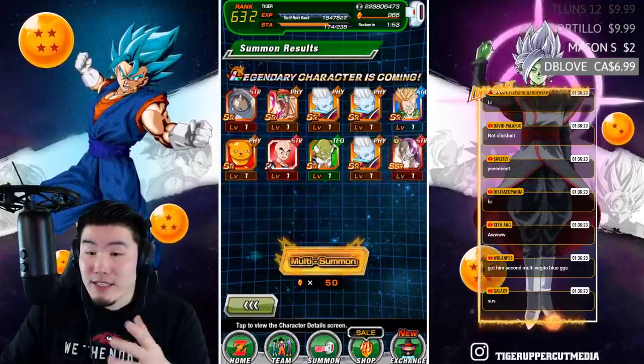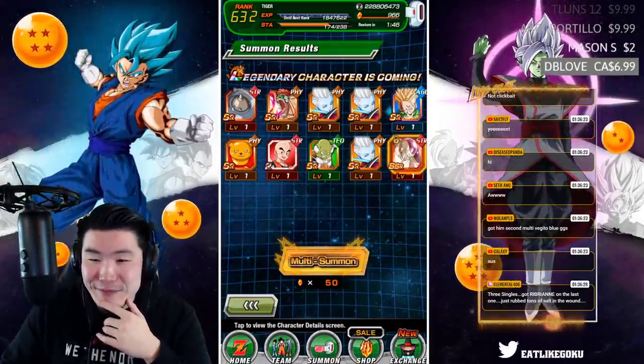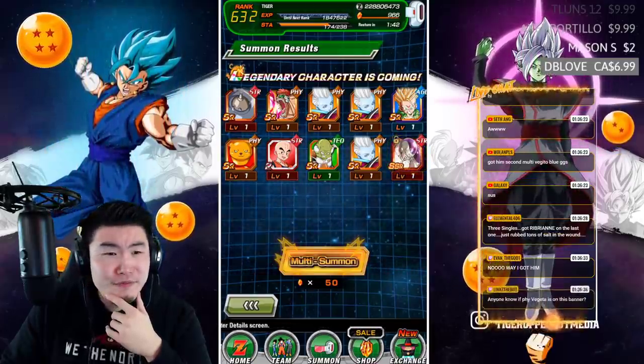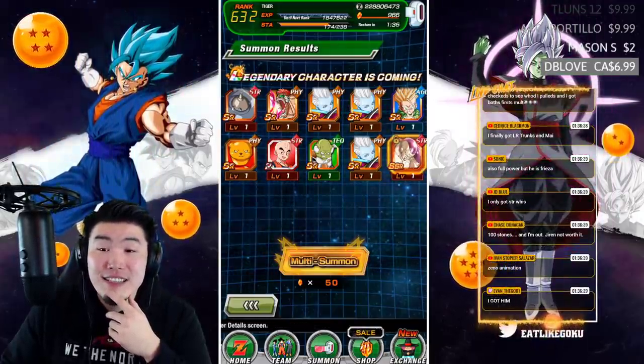DB Love with a six or seven dollar dono: pulled two Jirens on my second multi, no special animation, so excited. Congratulations. Mason with the two dollar dono: second multi with bonus LR. Nice, that's amazing.